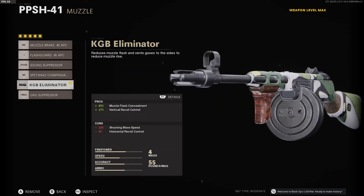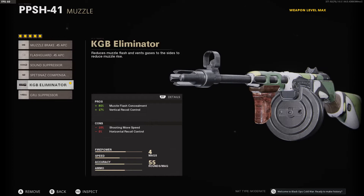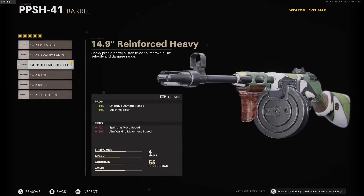Let's get straight into the class setup. For the muzzle I got the KGB Eliminator. I put this on specifically because I didn't feel like 12% vertical recoil control was enough, so I decided to go with this one — it has 17% recoil control and I felt like this was perfect. KGB Eliminator for the muzzle.